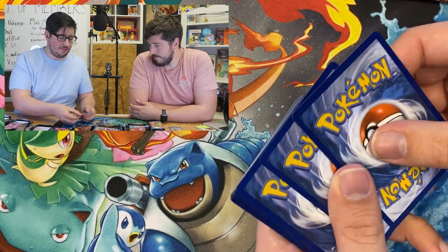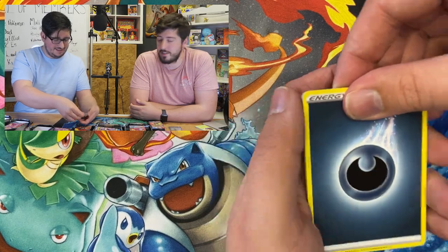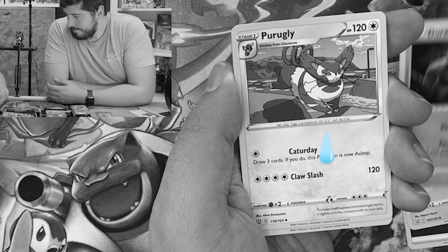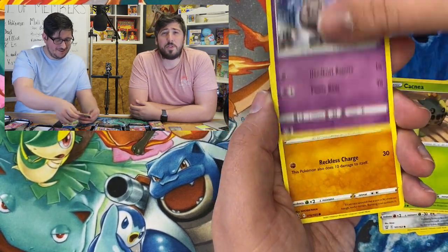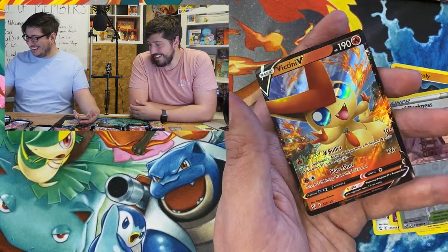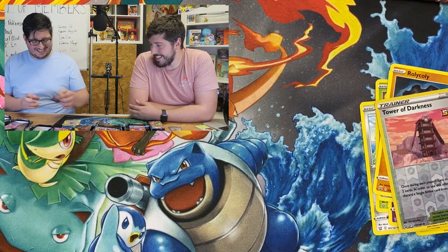Next up Battle Styles. I can't remember if I showed the code card, but I'll do it again in a second. Tim, you want to get the energy of this one? It looks like water. Luxio, Durant's pure ugly. Bronzor, Cacnea, Rolycoly, Frillish Tower of Darkness, and Half-Arts Victini. Victini is a great Pokemon - I think it's pretty good actually.